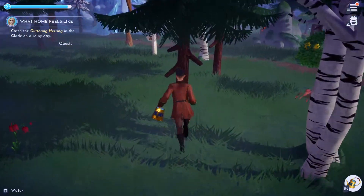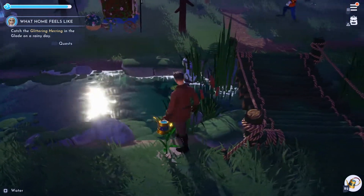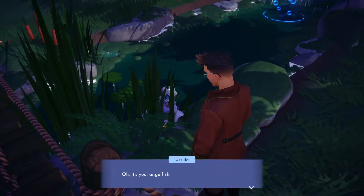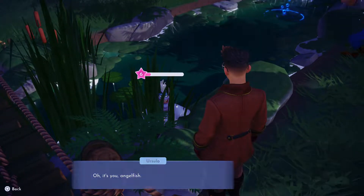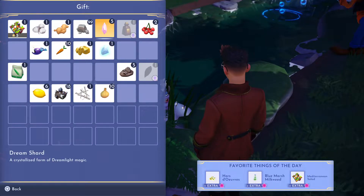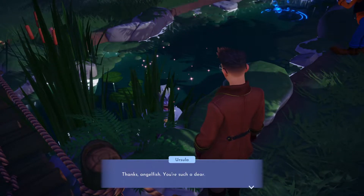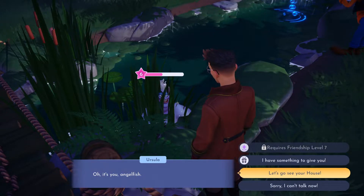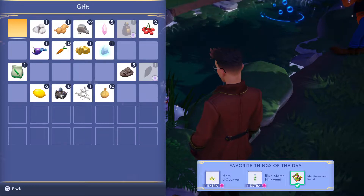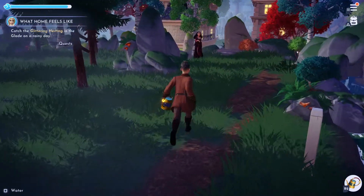I love Mediterranean salad. Here's Ursula right here - come here! I don't want to harvest, I want to give you a Mediterranean salad. She and Ariel are the hardest to level up because you can only give them certain things. Level five - that should be about half a level jump. She also needs blue marsh milk from the Glade of Trust, and hors d'oeuvres.